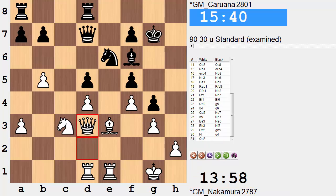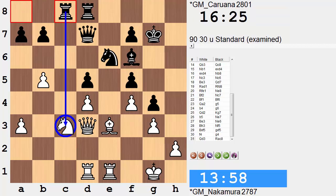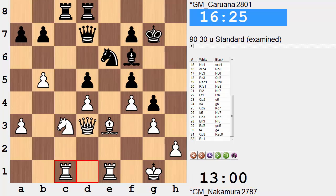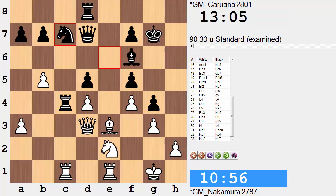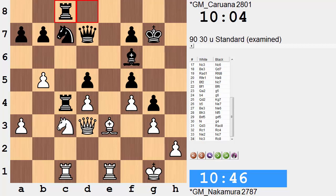g4. Queen d3 puts pressure on f5 - indirectly defended since the rook has pressure on the knight. White defends. Rook c4 occupies a weak square in the white camp, adding more pressure on d4. White defends d4. Knight to c7 allows the queen at this point to guard the f5 pawn. Knight c3. Rook to c8. And h3 - at this point white is trying to stir up some trouble. Any type of slow play simply cannot be afforded, because black can do similar and reposition the knight.